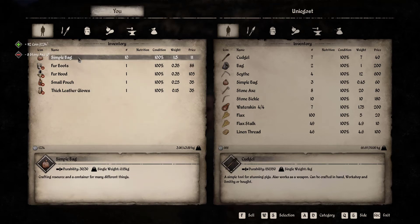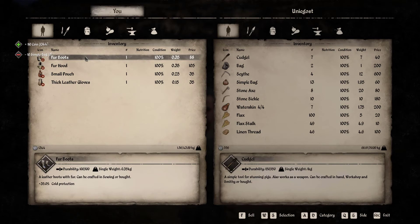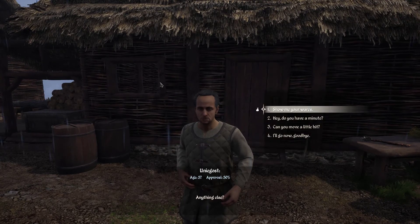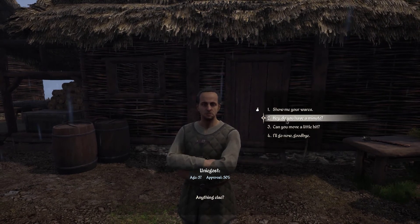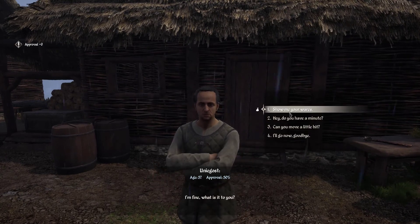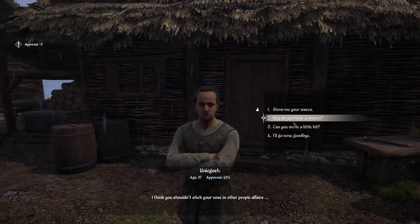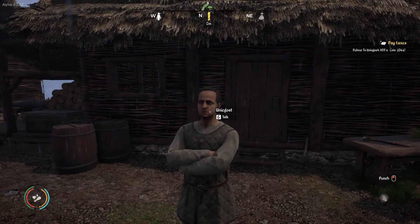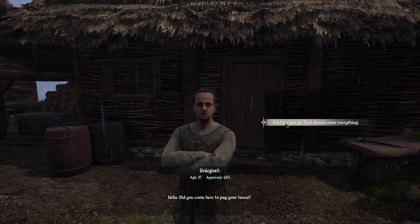32 gold per stone sickle - that's 320. The stone axes will get us a little bit more. Simple bags only get 11 gold so let's look at better things to make. We sell all of those and that covers the taxes. I didn't sell any food because it was too heavy to carry. Now let's pay - there we go, that should cover everything. We've paid our taxes.